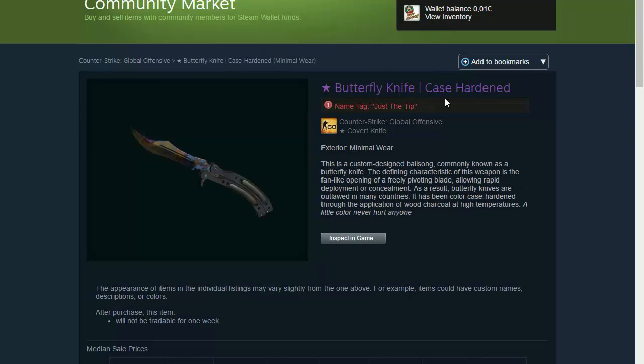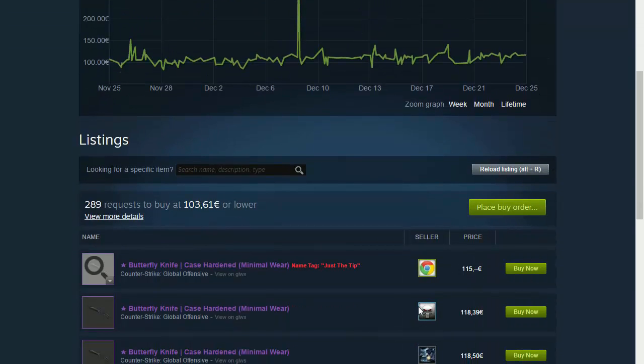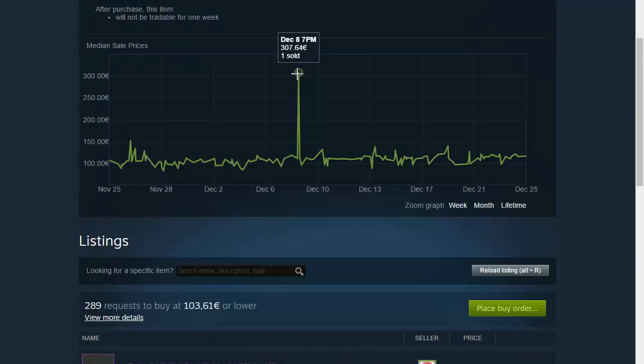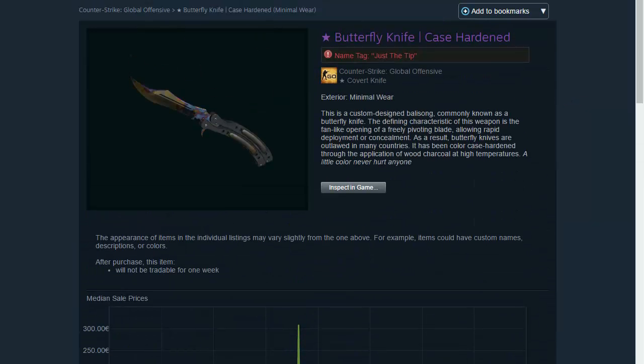Another knife after the Huntsman Knife is the Butterfly Knife Case Hardened Minimal Wear. Try to find it and search through the listings, and try to find a Blue Gem because a Blue Gem is way more expensive than the actual listed price. As you guys can see here, one sold for 307 euros because it was probably a full Blue Gem, and that's why it had such a high price.